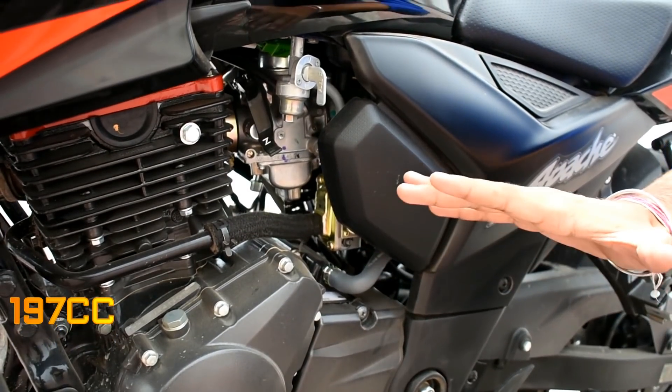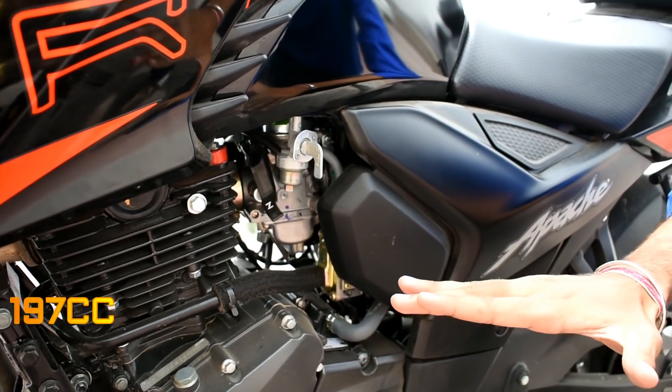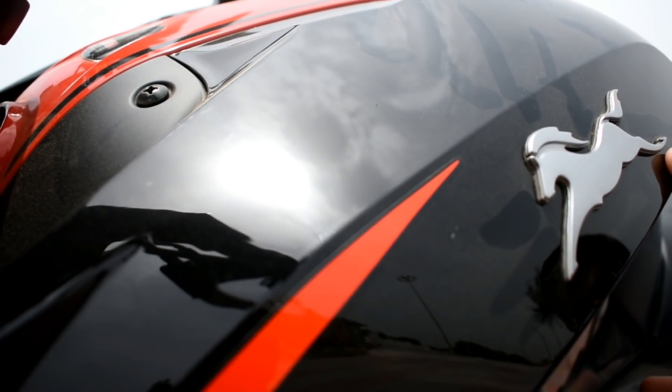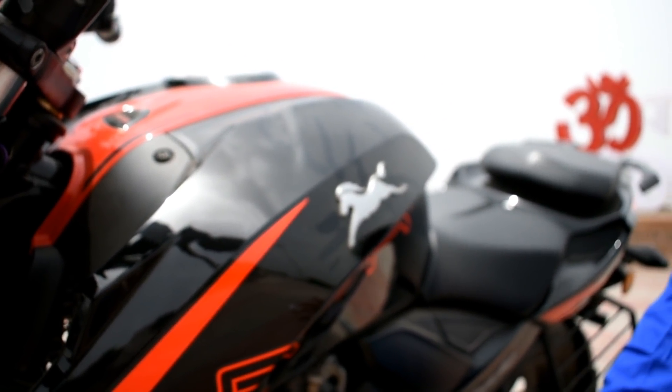It is in the 200CC segment but you will find 117.7CC actual displacement. If you talk about horsepower, you will find 20.7 BHP, which is the best for this bike — thumbs up. A feature has also been added to the TVS. This was not available before; now it is the new edition.